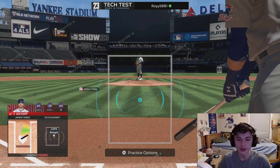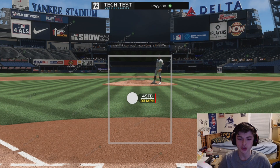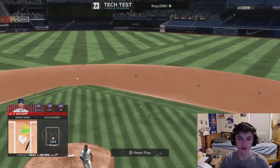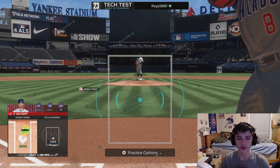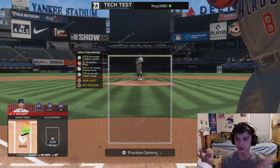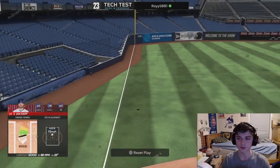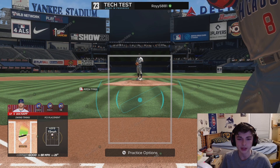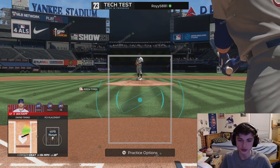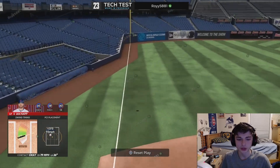If anyone is struggling to locate the ball, they actually have a new PCI this year that shows the bat on the actual PCI, which is really cool. It's one of the new PCI features. If you're really struggling locating the ball, I suggest using this one because you can see where the bat path is going and time it up really well. This is especially good for beginners, particularly players on Switch or Xbox who haven't played the series for years like those of us on PlayStation. I've been playing since 2015-16, so I'm used to the PCI - but if you're less experienced, this new one helps you see where your bat path goes and how to adjust.